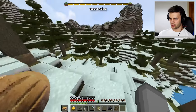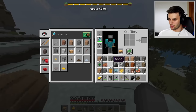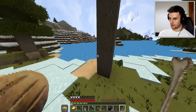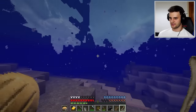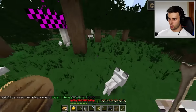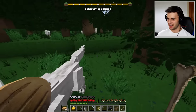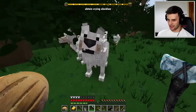My next quest is to tame three wolves. Thankfully from that desert pyramid I got loads of bones. Look at the detail on this ice — it just looks like I could make it crack. I've got the bones, I just need to find the wolves, and there are plenty of forests around. Here we are in a checkered forest where I've tracked down some wolves — loads of them! Have some bones: that's one, that is two, and you're an adult which makes three!